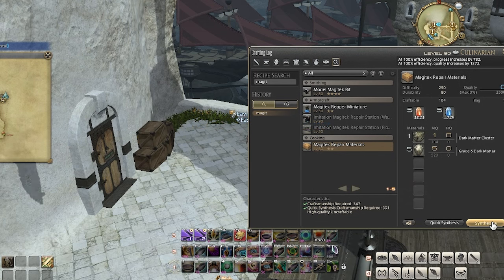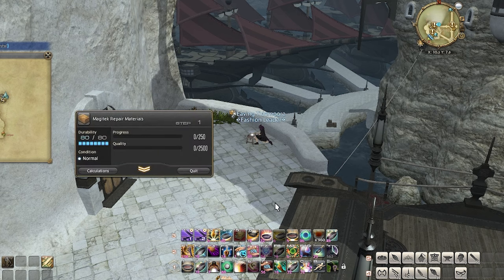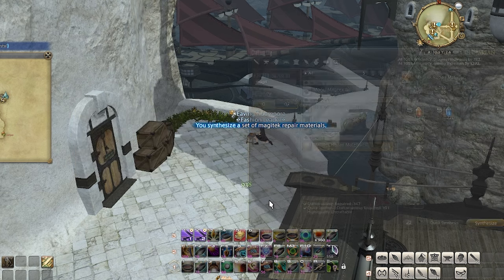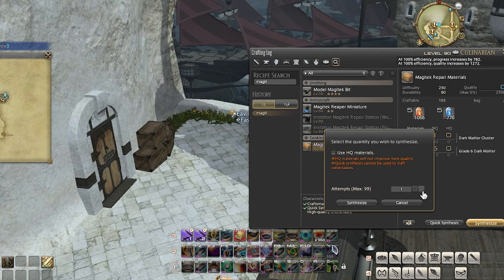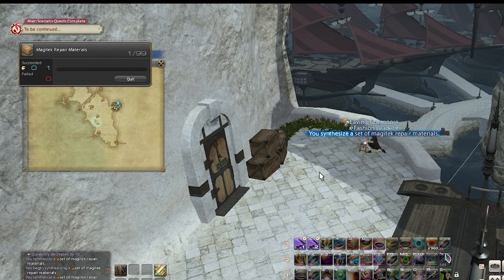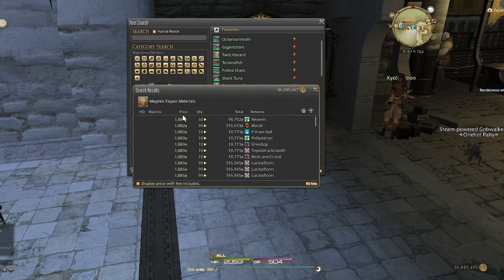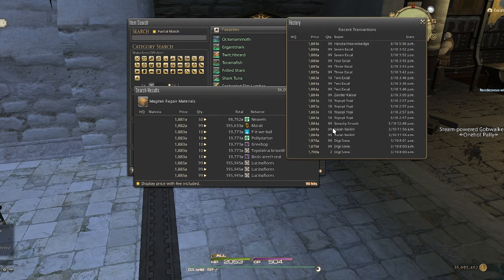Now that we have all our mats, we are ready to make the Magitek Repair Materials. The first time requires you to do it manually, but after that you can set synthesis up for a maximum of 99 at a time. Go AFK for 10 minutes and come back to a full stack of Magitek Repair Materials ready to be put up on the market board. On my server they are currently going for 18,810 gil each, for roughly 180,000 gil for a full stack. Looking at the sale history, you can see that they are constantly selling all day long.